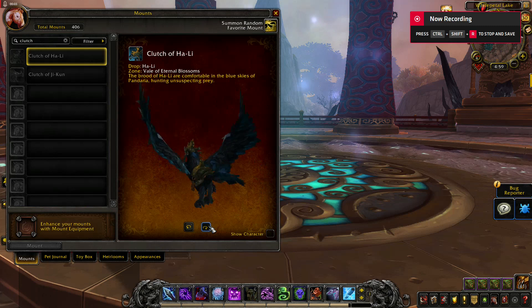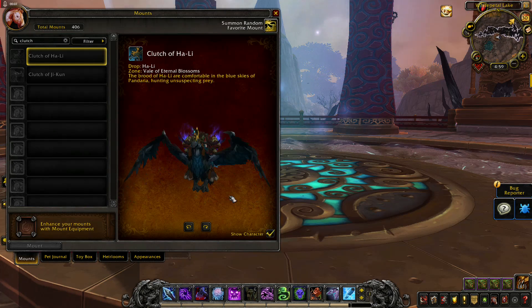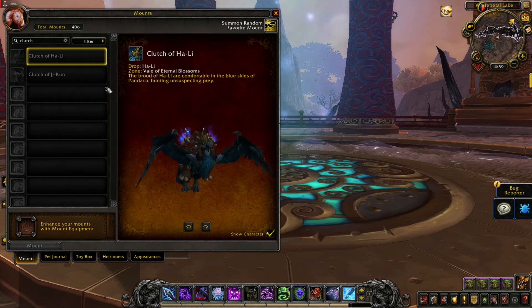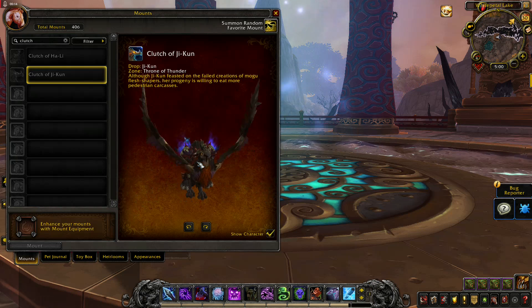Clutch of Ha-Li will drop from Ha-Li in Vale of Eternal Blossoms. It uses the same model as Clutch of Ji-Kun from the Throne of Thunder raid.